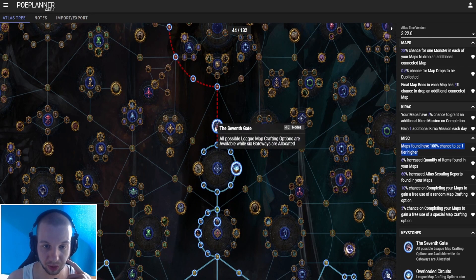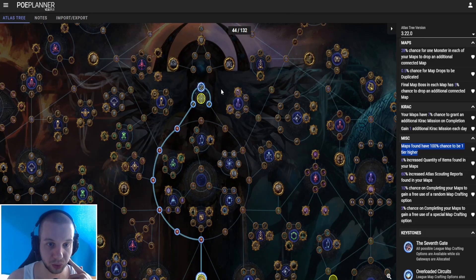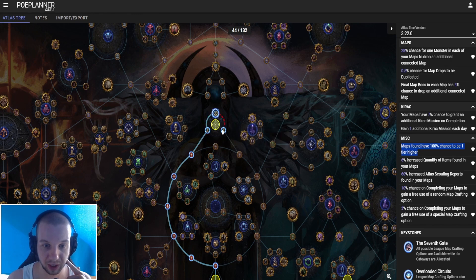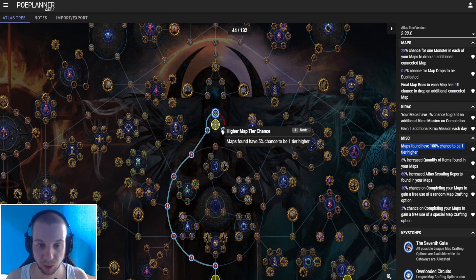The next big node that I took is The Seventh Gate: all possible leak map crafting options are available while six gateways are allocated. This is pretty much useless — I just took this node because I wanted to save some points. I traveled up here to Shaping the World: final map boss in each map has 5% chance to drop an additional connected map, maps found have 10% chance to be one tier higher. I also took these small nodes — maps found have 5% chance to be one tier higher.